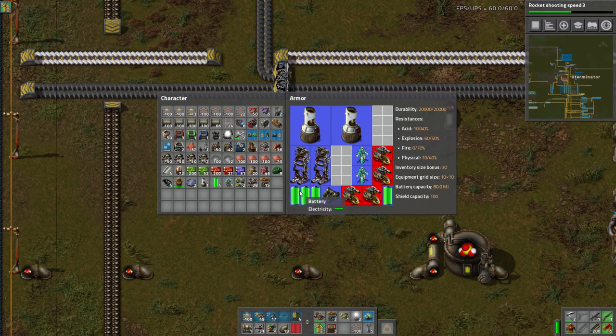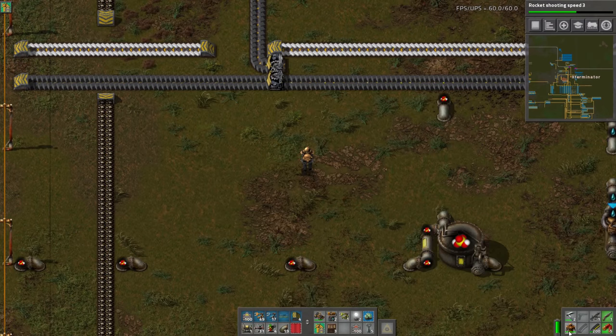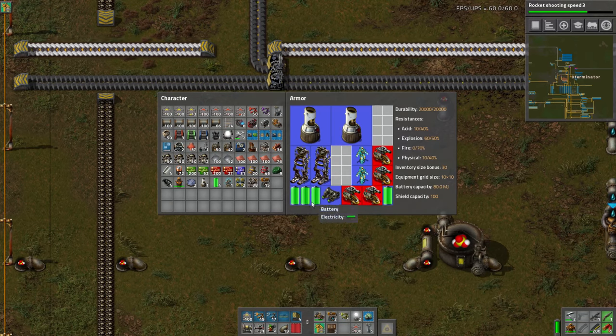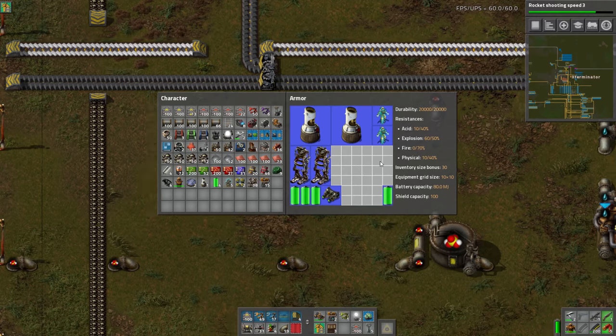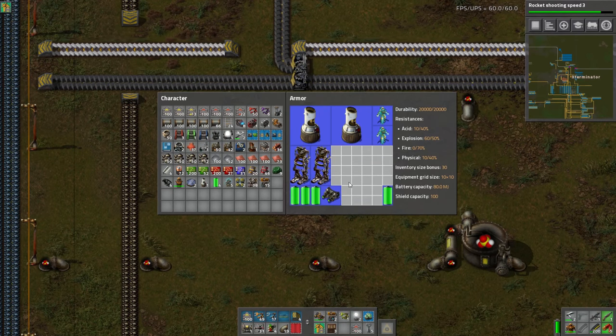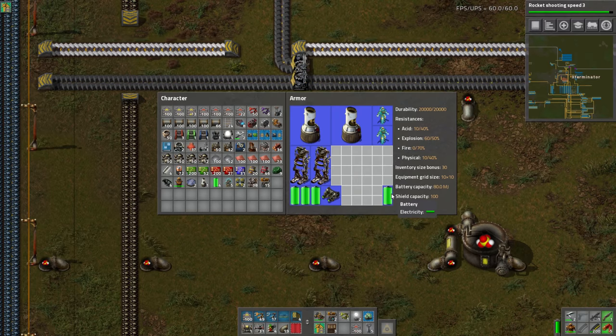Once you get Mark 2 batteries, they can make up for the missing fusion reactor. If you give them time to charge when you're not using roboports or fighting, the Mark 2 batteries hold so much energy they compensate even when two fusion reactors can't. A popular layout is five or six exoskeletons — two fusions, then five or six exos filling most slots, with a shield or two, night vision, and the rest filled with Mark 2 batteries. That's a great getting-around suit and you're very fast.